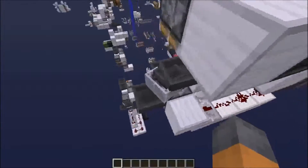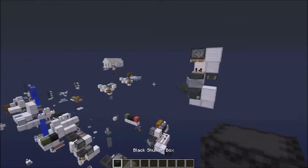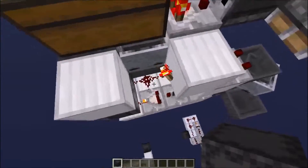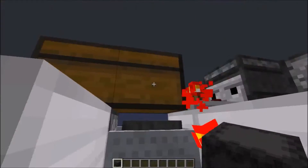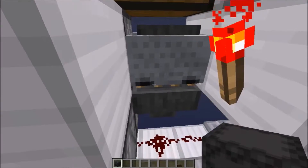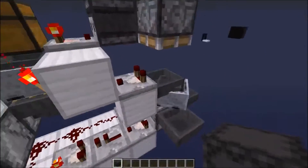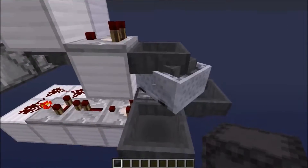When you place down your shulker box you will get an output into here. This will turn off the powered activator rail, allowing this minecart to pick up the items from this chest. This happens very very fast, and it will take enough time for 16 items to be extracted over here from this hopper and this hopper minecart.